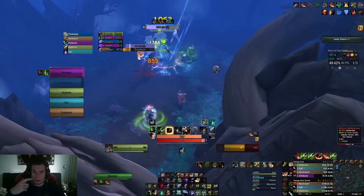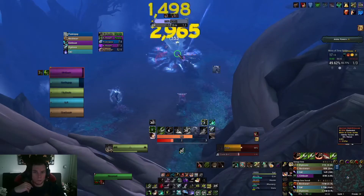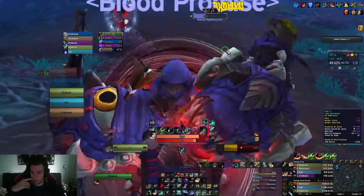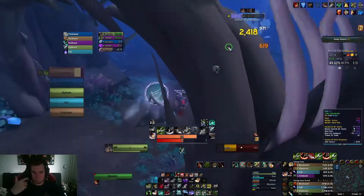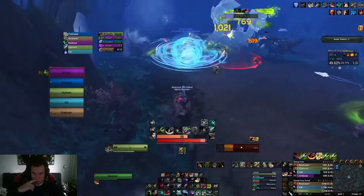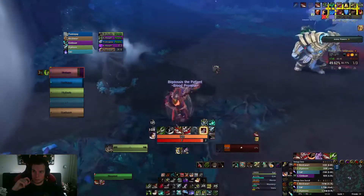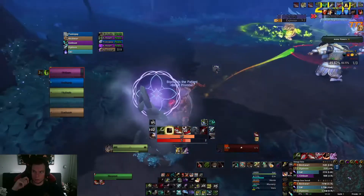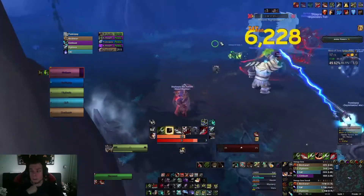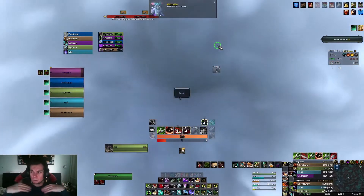So far the Necrolord legendary is actually doing quite fine — we're doing 9.7k overall. It's not the best, and I'm pretty sure that if we were playing Venthyr or Night Fae it would be better. You can see the mist fill — what's it called, Night Blossom — was doing the triple bite attack which hurts quite hard for the tank, and he was also enraged, so I made sure I used my tranquilizing shot to remove that.